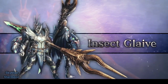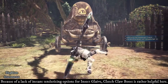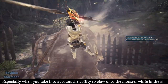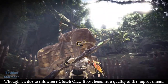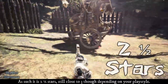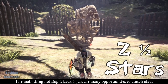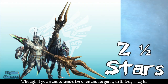Insect Glaive — Light Weapon. Because of a lack of instant tenderizing options for Insect Glaive, Clutch Claw Boost is rather helpful here, especially when you take into account the ability to claw into the monster while in the air. Though it's due to this where Clutch Claw Boost becomes a quality of life improvement. As such, it is a 2.5 star rating — still close to 3 depending on your playstyle. The main thing holding it back is just the many opportunities to Clutch Claw, but if you want to tenderize once and forget it, definitely snag it.